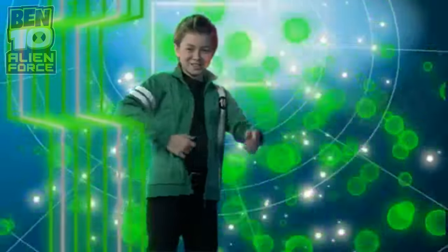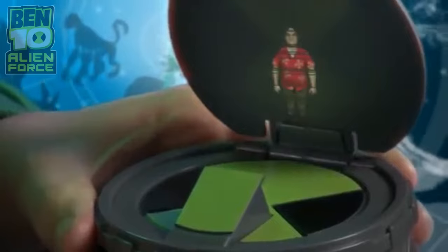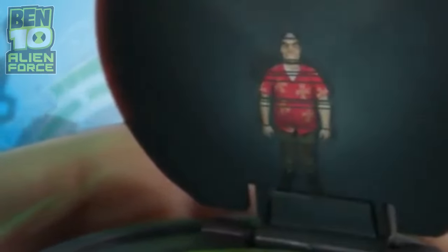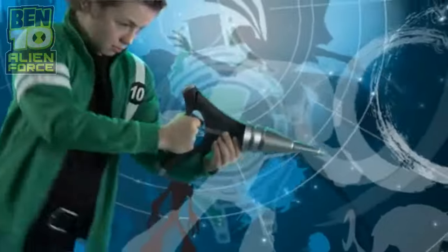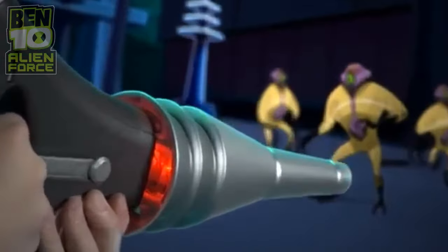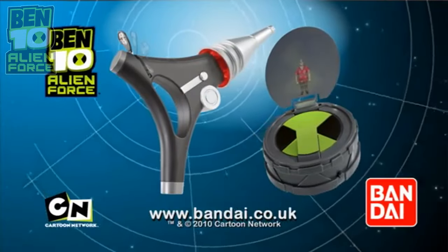When you need to get in touch, use the Ben 10 Plumber's Communicator with Twist Action Technology and call out Grandpa Max. "Hello, Ben. There's renewed alien activity on Earth. I'm investigating. Max out." Now grab the amazing Ben 10 Laser Lance with Level 5 Light and Sound Technology. Pop the lineup gun sight, then blast your way out of trouble. The incredible Ben 10 Light and Sound Laser Lance and Ben 10 Plumber Communicator, only from Bandai. Max out.